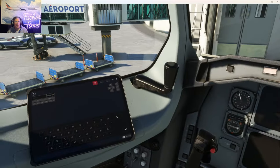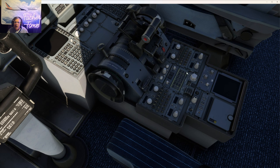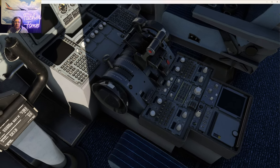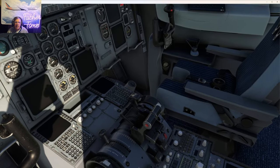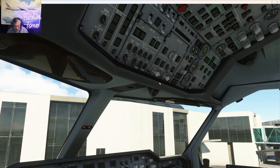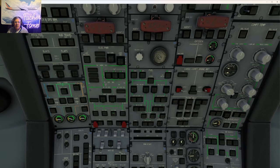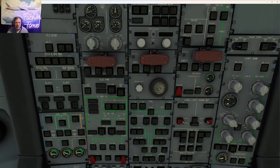Coming down the middle of the cockpit, turn off the radar. Fuel control switches are cutoff, parking brake is off because we have chalks in, throttles are idle, thrust reversers down, spoilers up, flap lever is up, gear handles down, windshield wipers are off. With that you can turn on the battery.